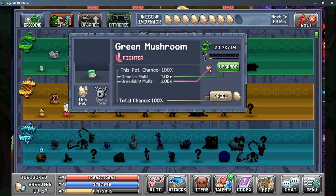For example, the Genetic multiplier, which we'll go over in just a minute, and then the Breedable multiplier, which is from tab 3, the Upgrades tab. And then you have your total chance that's calculated for you.